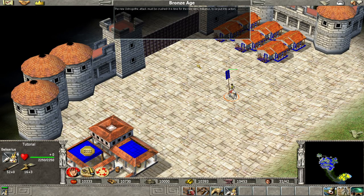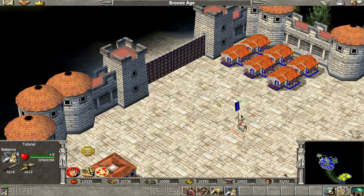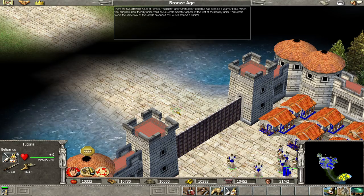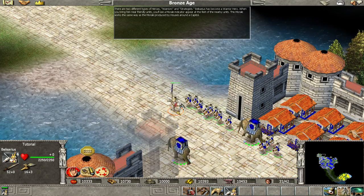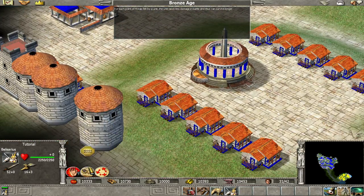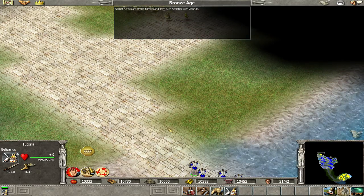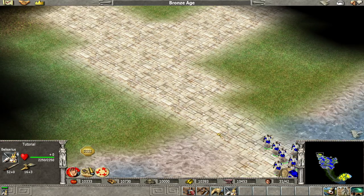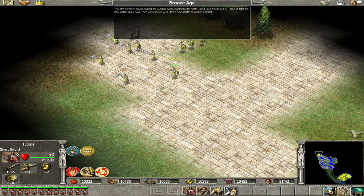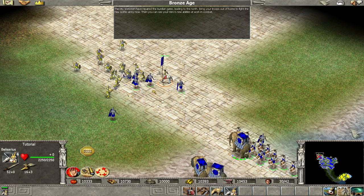The new Ostrogothic attack must be crushed. It is time for the new hero, Belisarius, to be put into action. There are two different types of heroes: warriors and strategists. Belisarius has become a warrior hero. When you bring him near friendly units, you will see a morale indicator appear at the feet of the nearby units. This morale works the same way as the morale produced by houses around a capital — for each point of morale felt by a unit, the unit takes less damage in battle and can survive longer. Warrior heroes are strong fighters, and they even heal their own wounds. Bring your troops out of Rome to fight the new Gothic army, and you can see your hero's new abilities at work in combat.